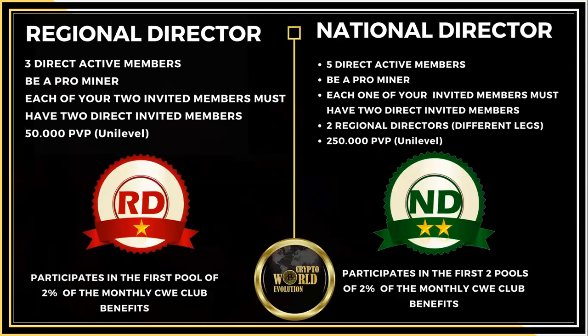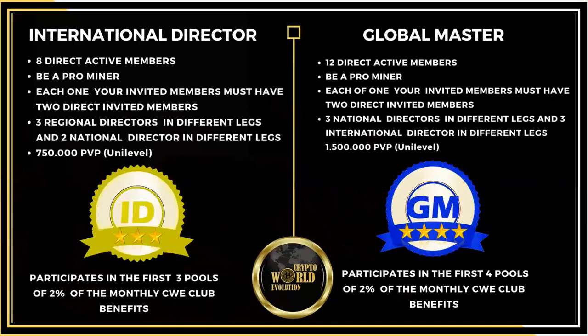As you promote to national director, a second profit pool opens up — you participate in both that 2% pool and the regional director 2% pool. As you move higher, fewer people share in each pool, so your piece gets bigger. National director requires $250,000 in monthly volume. International director requires $750,000 to $1 million in monthly volume and eight direct active members — you get a third profit sharing pool. The global master, the highest level, requires 12 direct active members and $1.5 million in monthly volume, and you share in a fourth 2% profit sharing pool, ultimately participating in all of the pools.